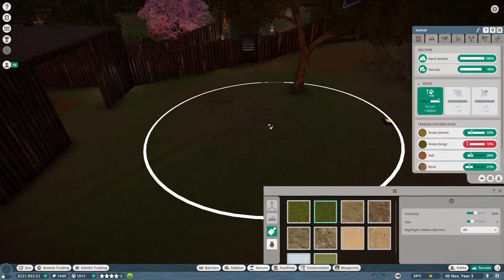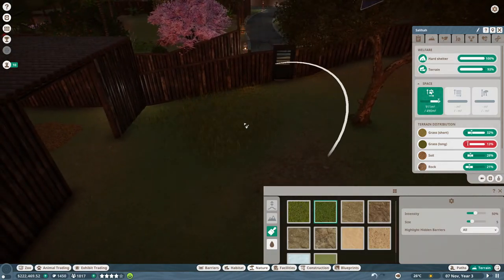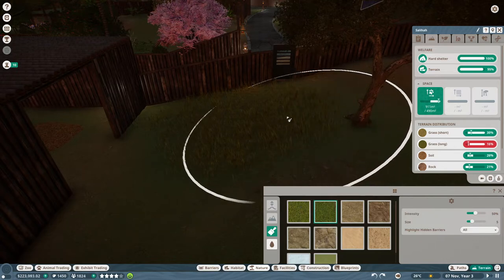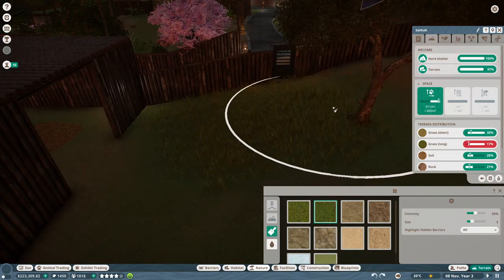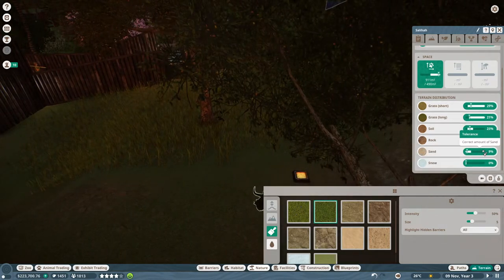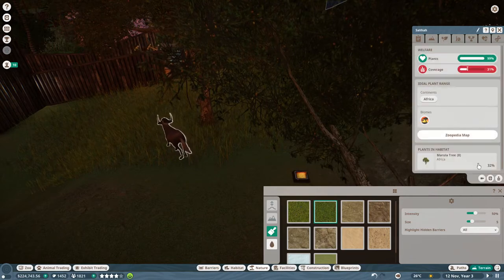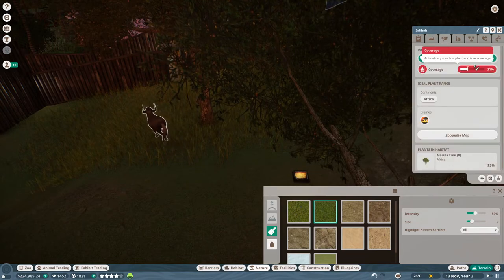Ah, there we go. What if I give it a little corner of long grass, just enough? Just enough for it to be happy and then it can go and sit in this corner. There we go. Happy now? It looks happy - it's going towards its long grass. That's good. Coverage 31%, it requires less plant and tree coverage. Well, what if it just hangs about in its long grass? I could always delete some trees.